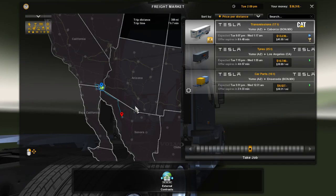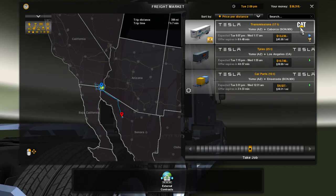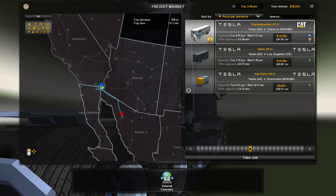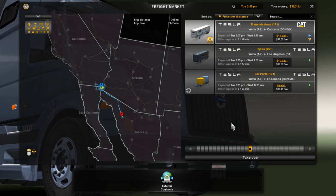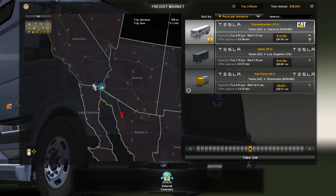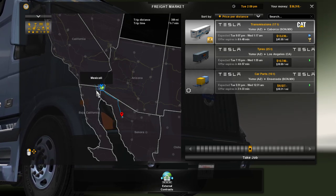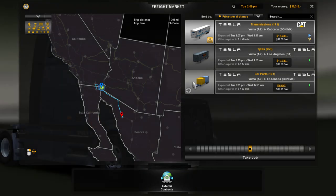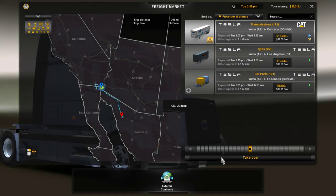I hope I don't get hit with FPS issues. The trailer is Tesla to CAT — not sure what kind that is. No option to change it. Transmission 17 tons. Our path is traveling to El Centro, Mexicali, Sonoyta, and Caborca. Let me know in the comments if I'm getting any of those pronunciations wrong.